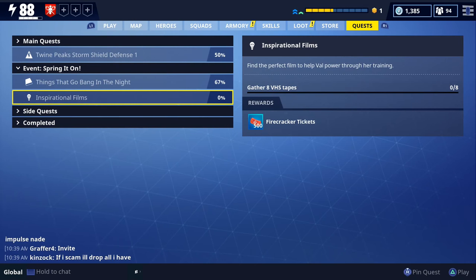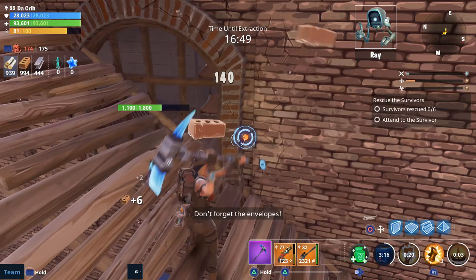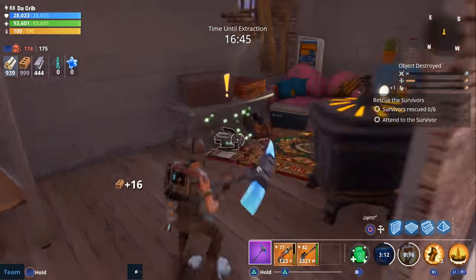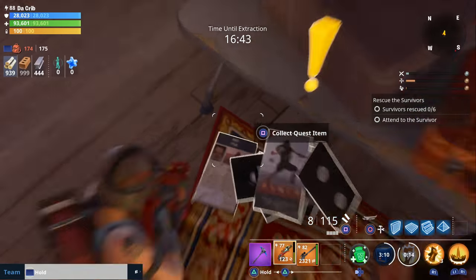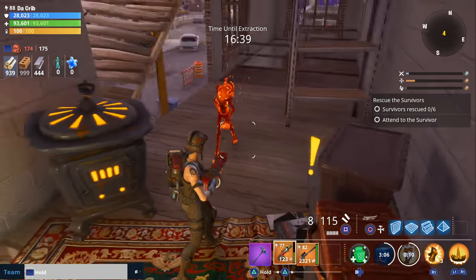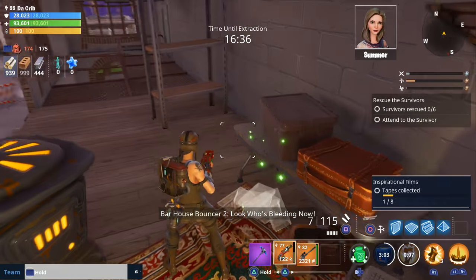The fifth quest is called Inspirational Films. You need to gather eight VHS tapes, and the reward is 500 firecracker tickets. This was the only quest that took me two missions to complete — I could only find four VHS tapes per mission. I completed this using rescue the survivors missions in the industrial park.